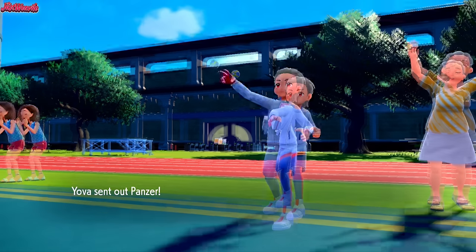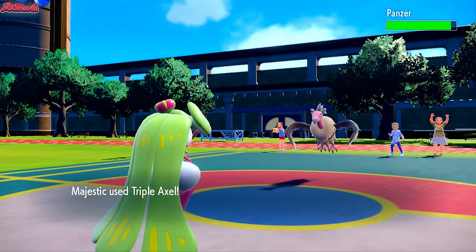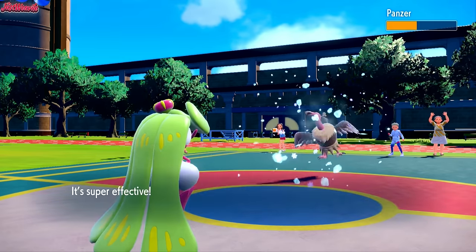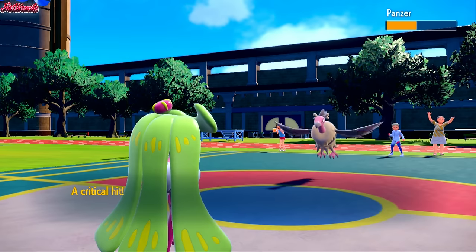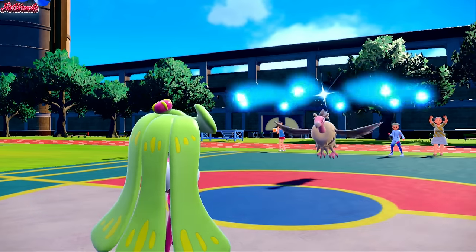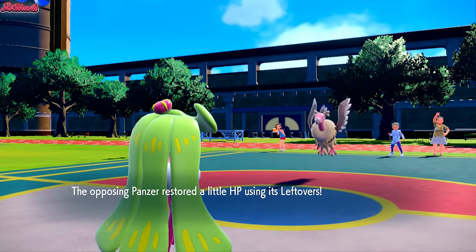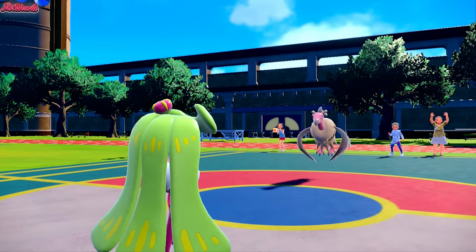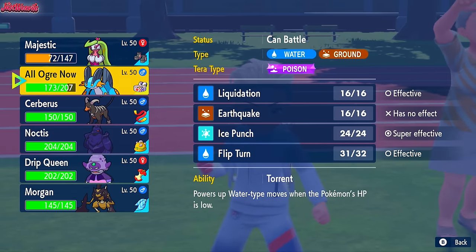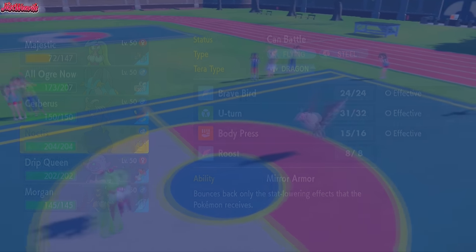Mandibuzz comes in. We go for the Triple Axel — it does super effective damage, nice bit of damage, and we hit three times taking it down to half health — oh, that was a crit, that's why. We can't do that again unfortunately. We have to be really careful because they could go for a Brave Bird — we don't want to stay in and take a Brave Bird. Let's get Serena out of there — they more than likely go for a Knock Off — so I'm going into Corviknight.